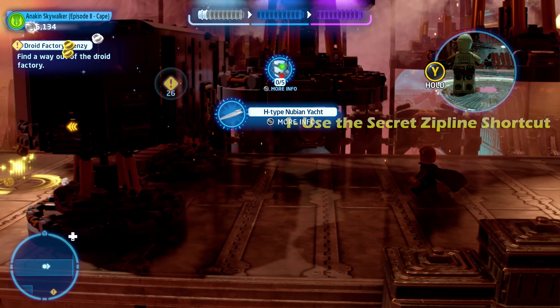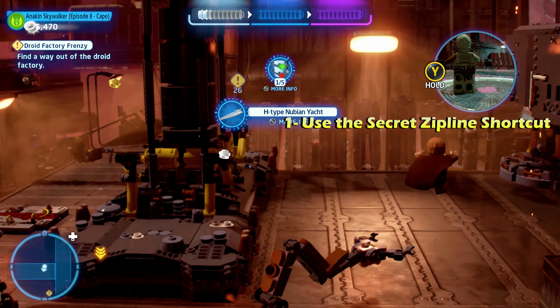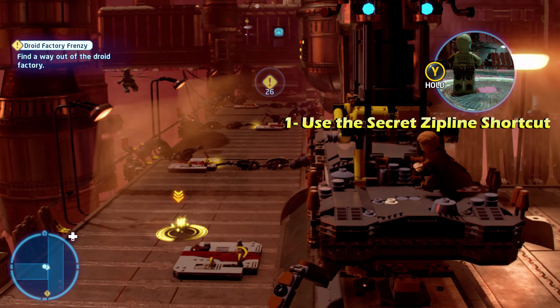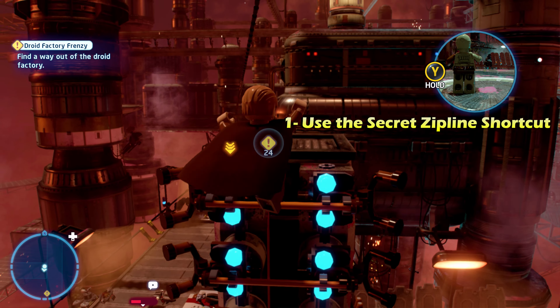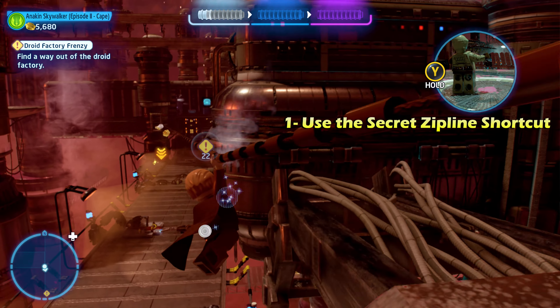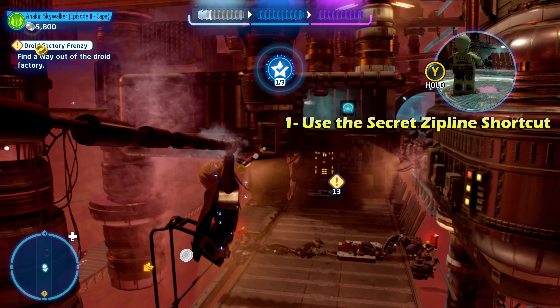For challenge number one, we're going to continue down here to the last smasher. We're going to jump on top of it just like we did for the first minikit, and if you jump up here, there's going to be a secret zipline shortcut, and that will give you challenge number one. All you have to do is jump on that, and it should unlock about halfway through the zipline.